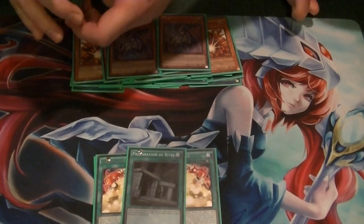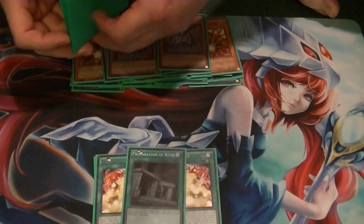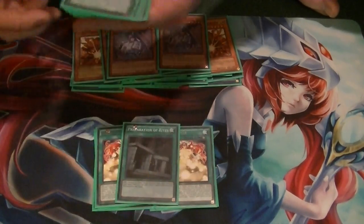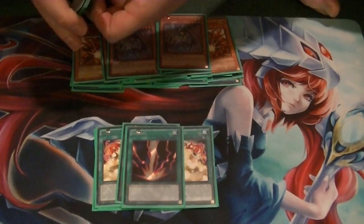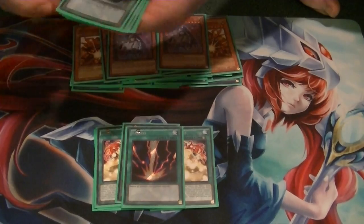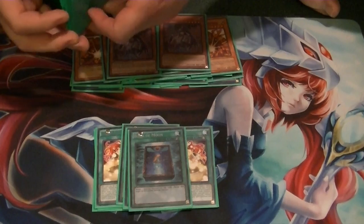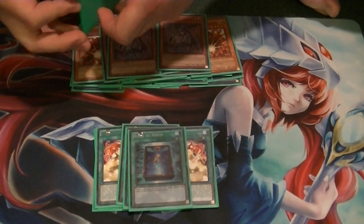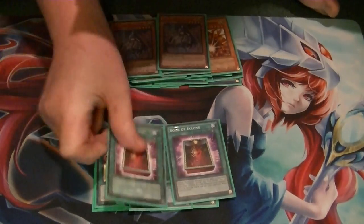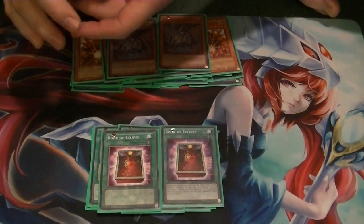Got the one copy of Preparation of Rites, because that's all we're allowed to have now — add any level 7 or lower ritual monster, and if there's a ritual spell in your graveyard, add that to hand as well. One Raigeki to clear off the field and for the mirror match in case you run into the Djinn lock yourself. Book of Moon to also help with the Djinn lock and getting problematic cards out of the way. 2 Eclipse again for the Djinn lock and getting rid of problematic cards.